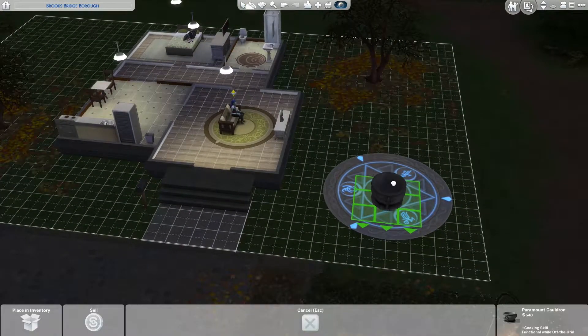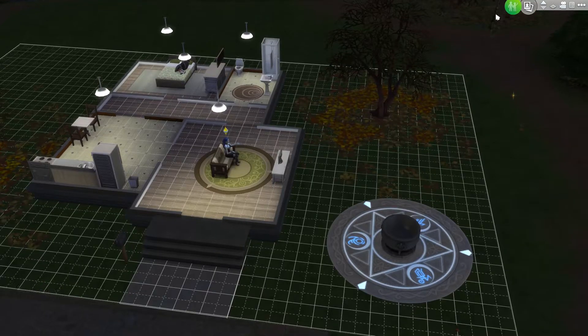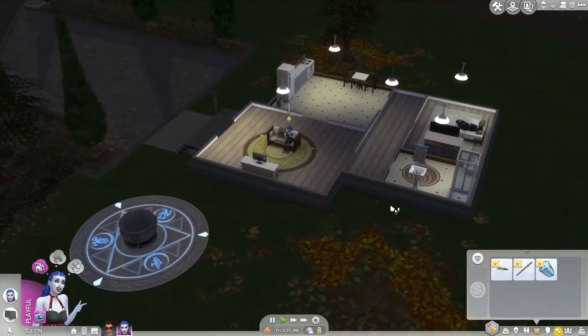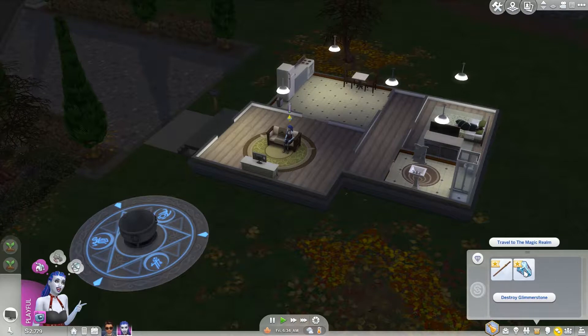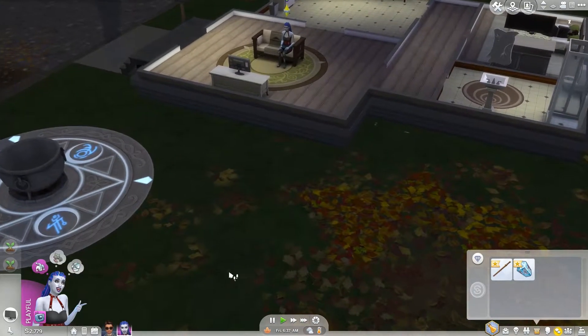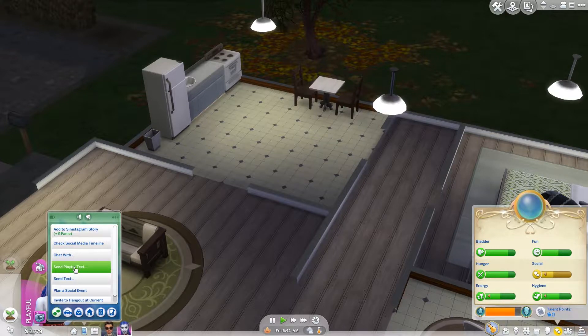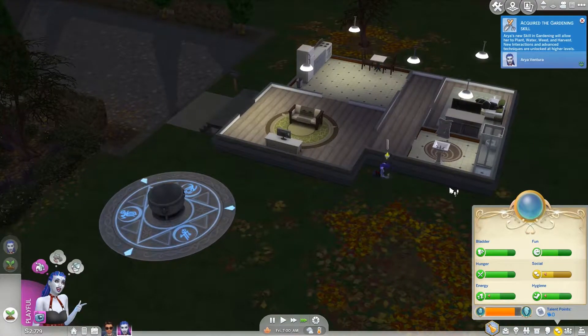Alright, so we have a little garden area back here where we can grow our plants. We'll leave a little bit of space between them and she can go and plant some Mandrake and some Valerian. I don't know what they do. I'm looking at a Glimmer Stone — oh, I can just travel straight to the Magic Realm now, that's cool! Stop watching TV — why don't you check your social media timeline to get your social up a little bit.